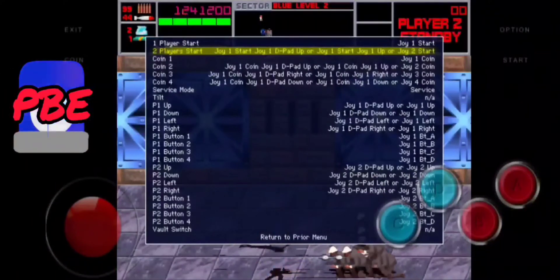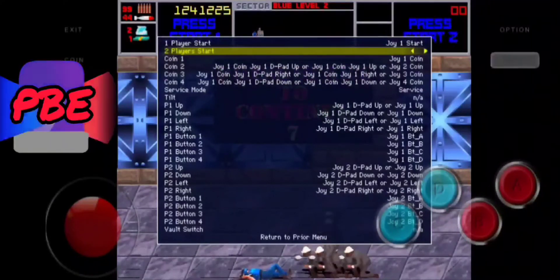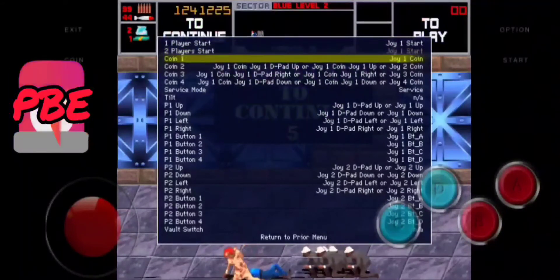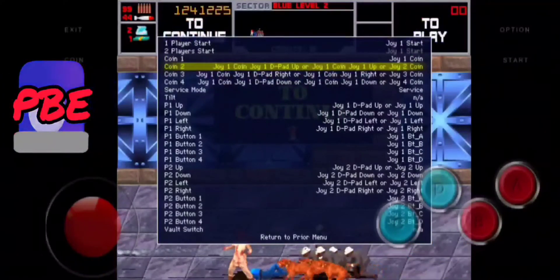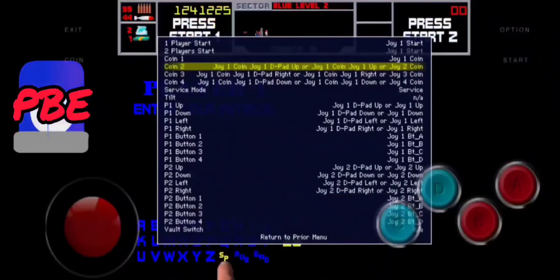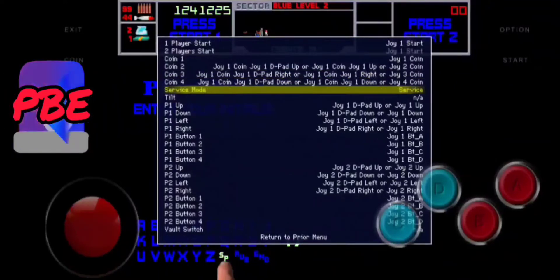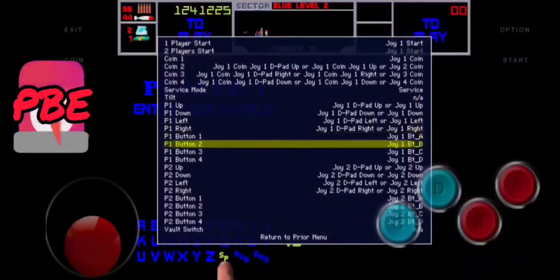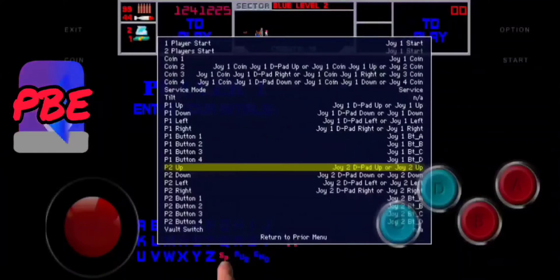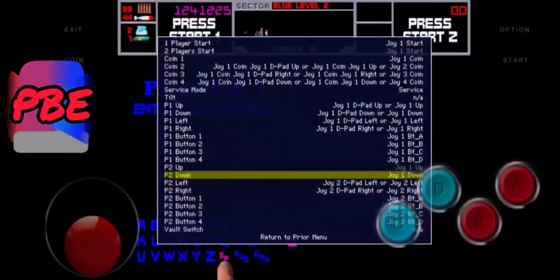Once you're in, select your two-player mode. You're gonna press — I think it's B, actually it's the A button — you press it once, then select whichever button you want to assign to that. Then go down to the next one and select it once. Be careful only to press it once, because if you press it twice you'll accidentally mark it as the select button.